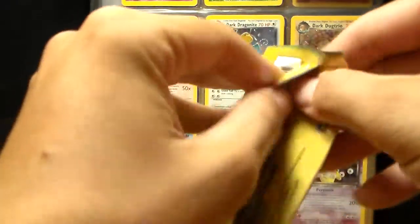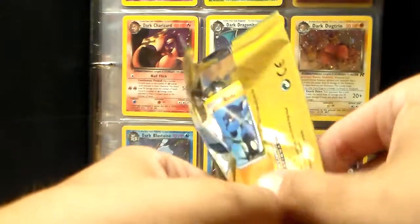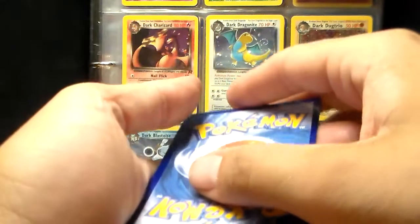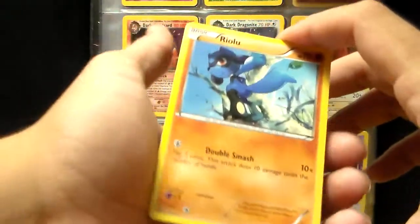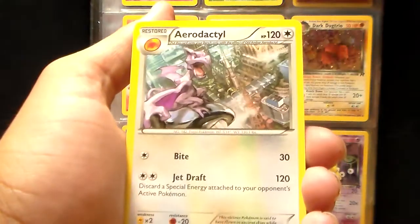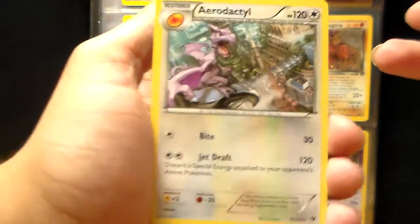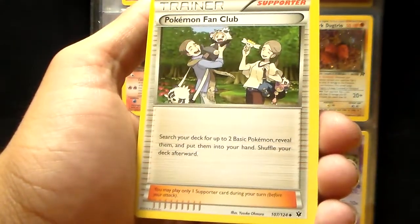Going to this next pack. I really don't know what to look for in here. I don't know if there are rares in here. There's a Riolu, an Aerodactyl — which is a rare — so that answers my question, there are rares. I don't think I've pulled that card before. That card's kind of cool. And the last card is a Pokemon Fan Club.